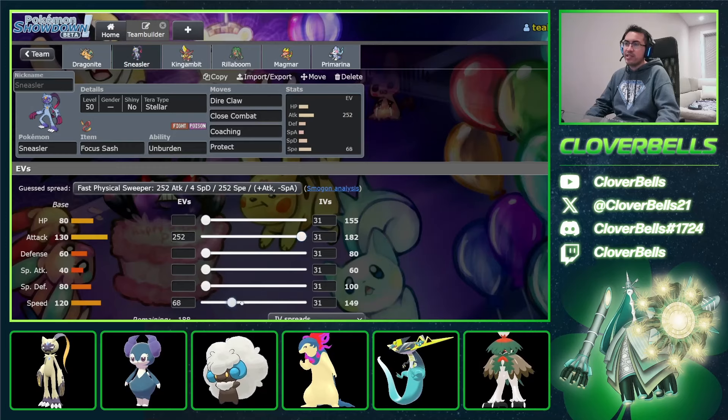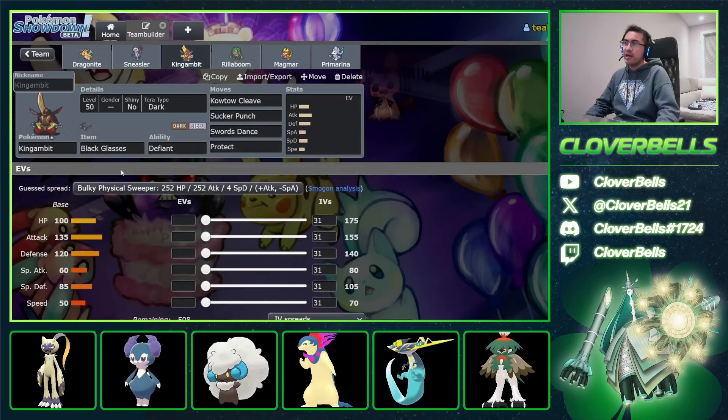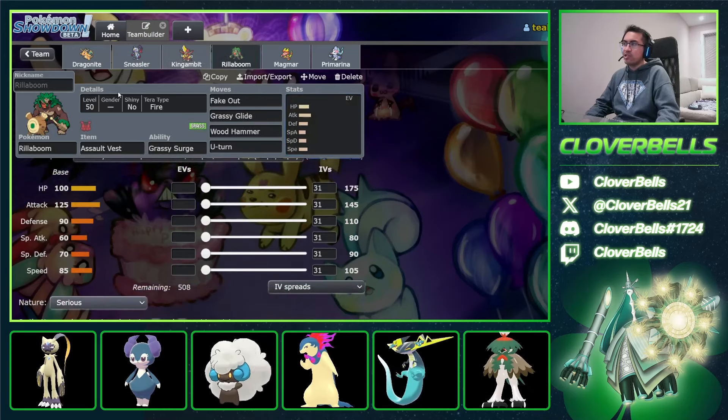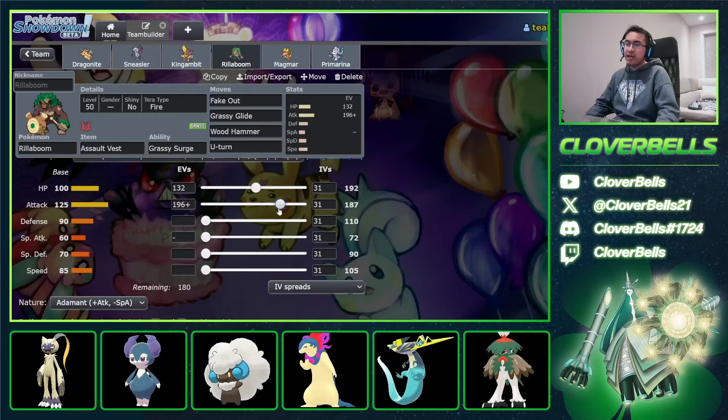For EVs — very standard. You can go Jolly Sneezer, I still like Adamant. The Gambit: Adamant nature, a tiny bit of speed for potential mirror matchups and other Ursalunas. I still like max Attack, just one point in bulk, and almost everything goes into HP. Rillaboom: also Adamant. I like 132 HP Rillaboom — you can go 252/116. I think this is totally fine, you're hitting the bump here.